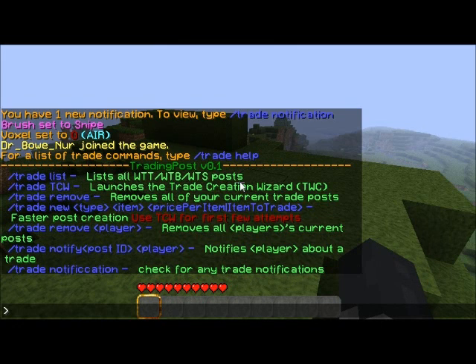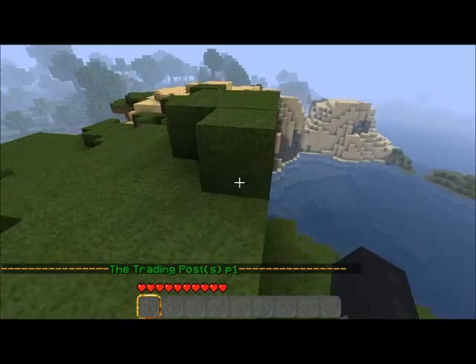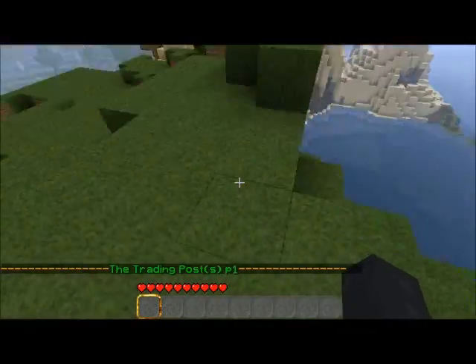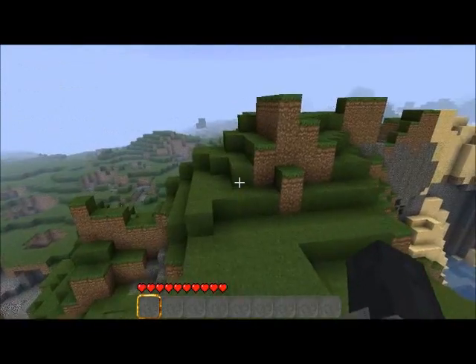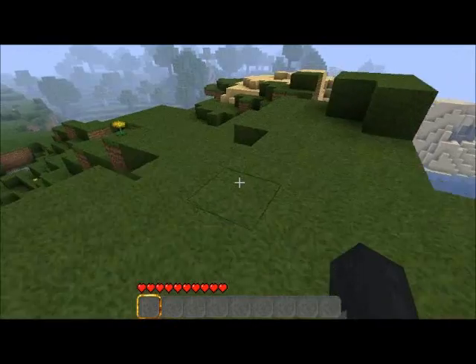Type 'trade help' and we're going to get our help list. Alright, so trade — we're just going to go through these one by one and try to do it as fast as we can because I don't want a long video. Trade list — list all, want to trade, want to buy, want to sell, post. Let's go ahead and type 'trade list.' Now, there's not a single thing on there. That is because no player has actually posted anything. This plugin does save messages posted by players on the trading board — I just completely wiped the database for this demonstration.